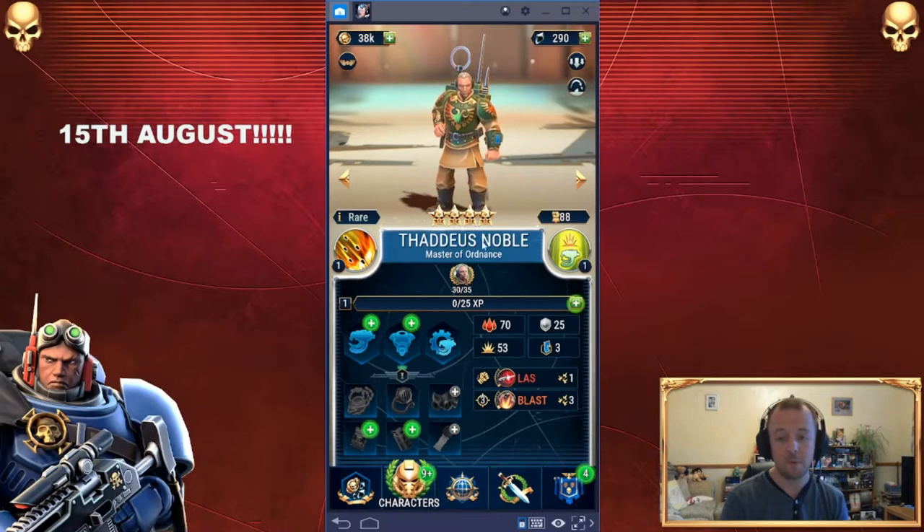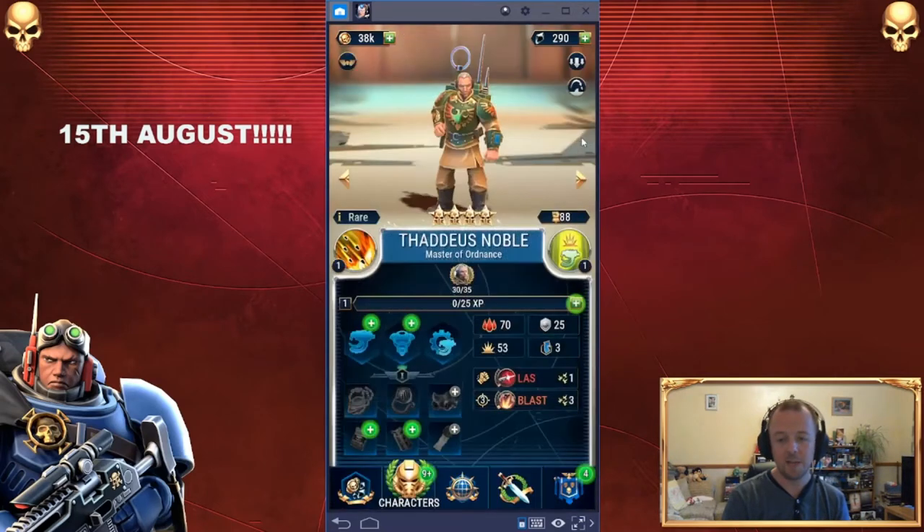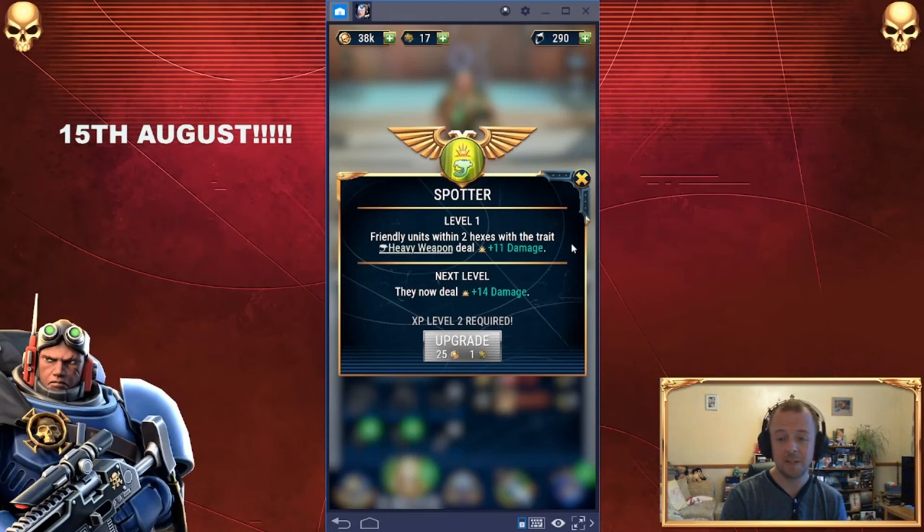For those of you who don't have him already, he's the Master of Ordnance. That rumbling of thunder is actually the rumbling of the artillery he's calling, and you can see he's got a Basilisk barrage. If he has not moved, unleash a barrage of five shells on any target on the battlefield. Three randomly hit the target hex or surrounding hex. The longer you hold off using his ability, the more accurate it will be. You can think of it as the spotters being able to better focus in.